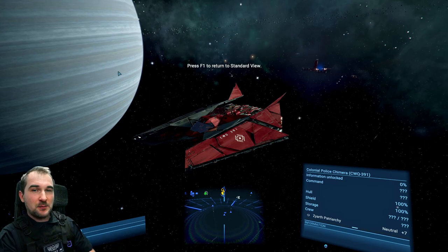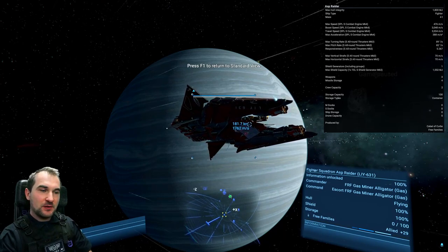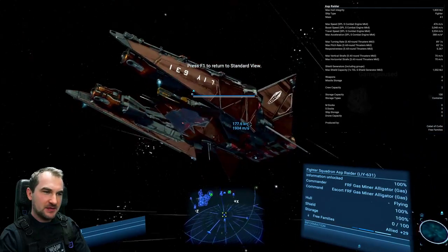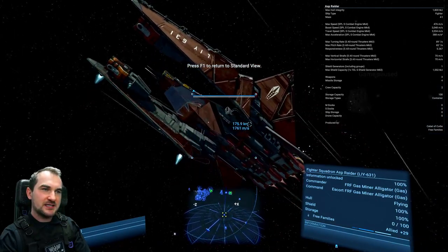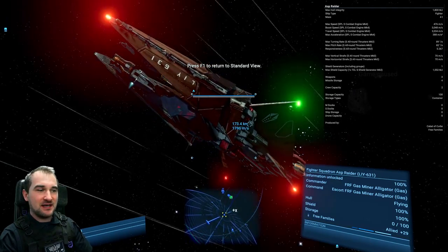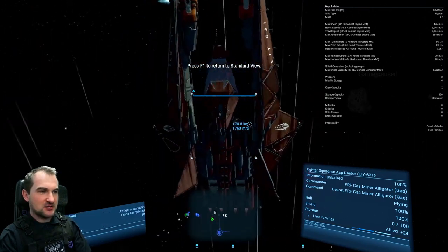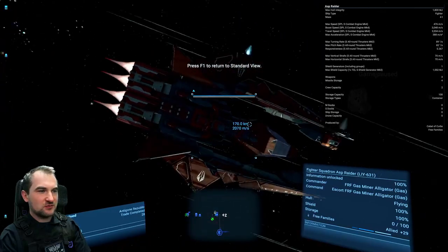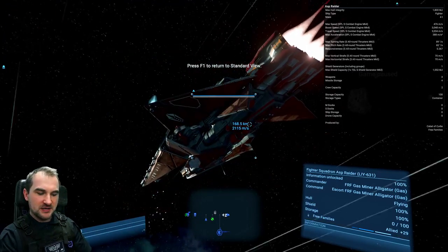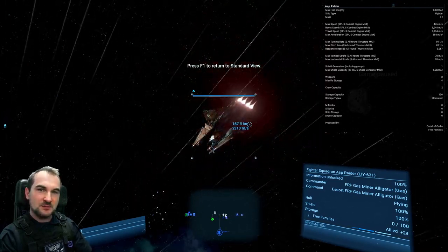Now let's talk about the most agile ship. The Asp Raider is not only the one with the maximum acceleration, but it's also the fastest turning ship in the game. However, the Asp Raider has a flaw — it is a glass cannon with very, very low hull integrity. Therefore, I would not consider taking this ship in a fleet. But maybe for your own personal ship, if you want something fun, fast accelerating, and fast turning, then the Asp Raider could be your thing.